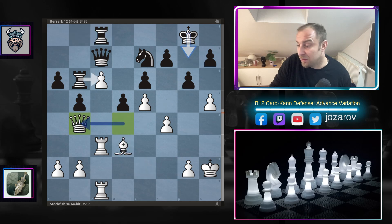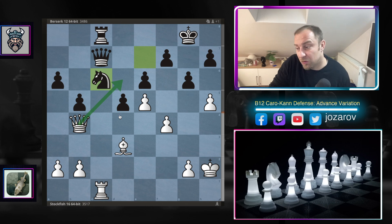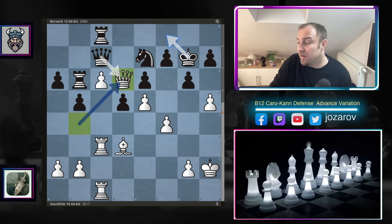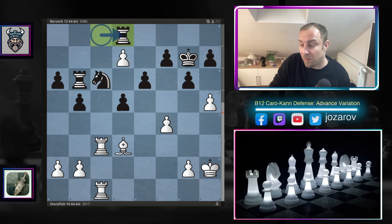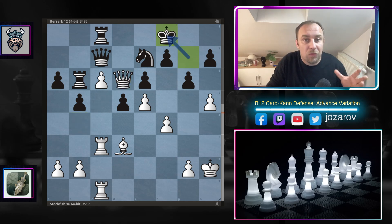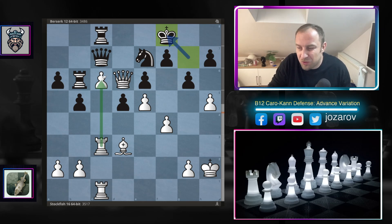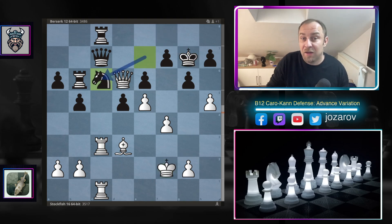After rook to c8, queen to b4, king to g7 — you could take with rook to c6, but then queen to d6 is already very dangerous. After queen to b4, king to g7, comes queen to d6 — the main attacking motif. If you take with queen takes d6, e takes d6, knight to c6, then d7 is rolling, you have to step back and White picks up the piece. So Berserk simply repeated moves — the position is completely paralyzed. After king to f8, king to g3, king to g7, king to f2.